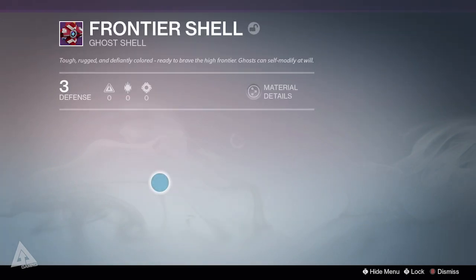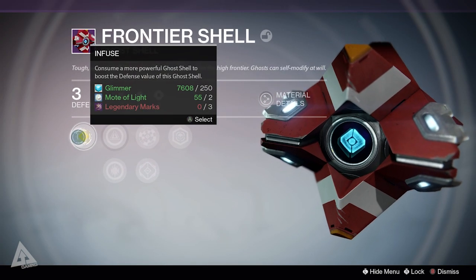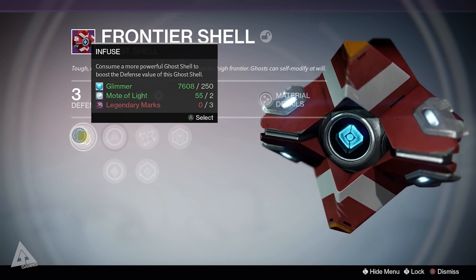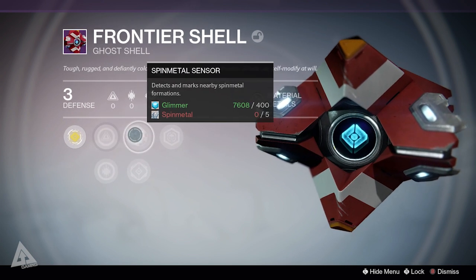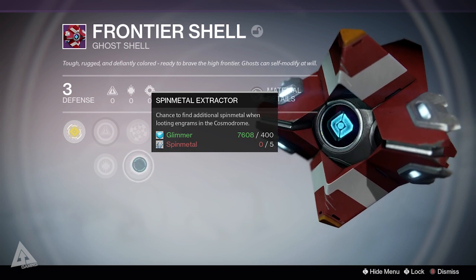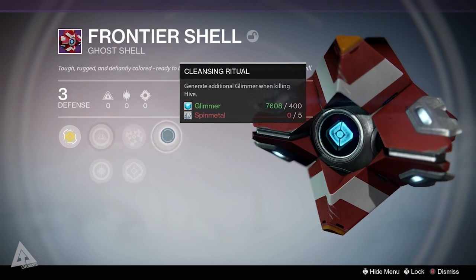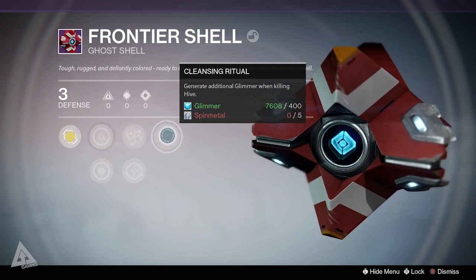If you take a look at my ghost, you can see it also has a defense rating, plus it has a series of perks. I can obviously infuse it if I want to make it more powerful. If I keep this ghost shell, I can increase my intellect and discipline. I can also have a spin metal sensor to search for spin metal, or a spin metal extractor which has a chance to find additional spin metal when looting engrams in the Cosmodrome. Finally, cleansing ritual generates additional glimmer when killing enemies.